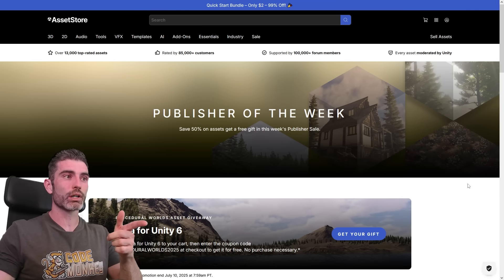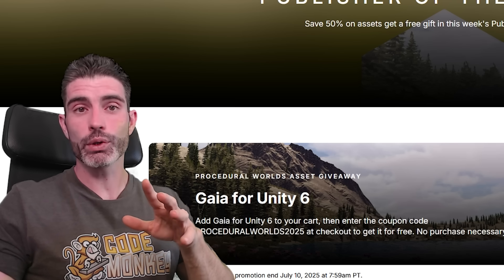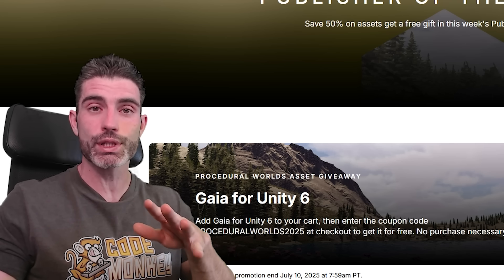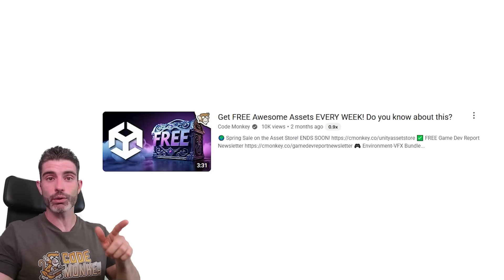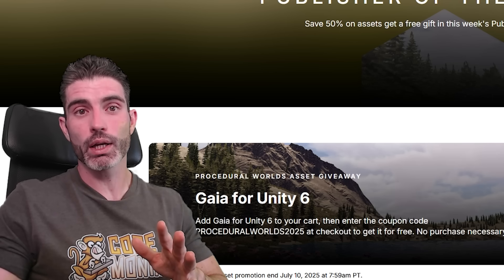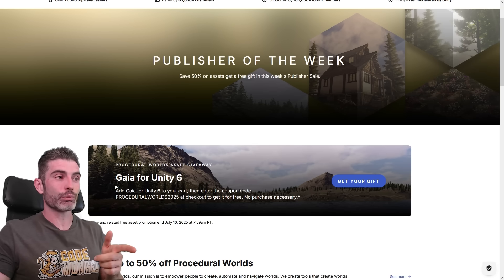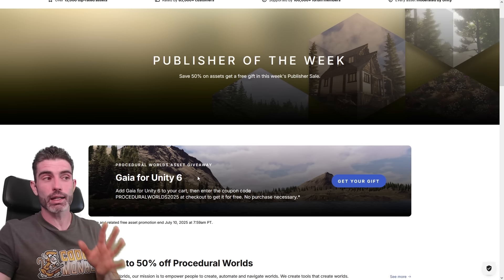It is free right now as part of Unity's Publisher of the Week. This is something Unity has been doing for quite a while — they give out a completely free asset every single week. I talked about it in a previous video, and some people still don't know. So if you want to make open world games, or games with huge and varied terrains, Gaia is definitely one of the best tools you can get, completely for free.